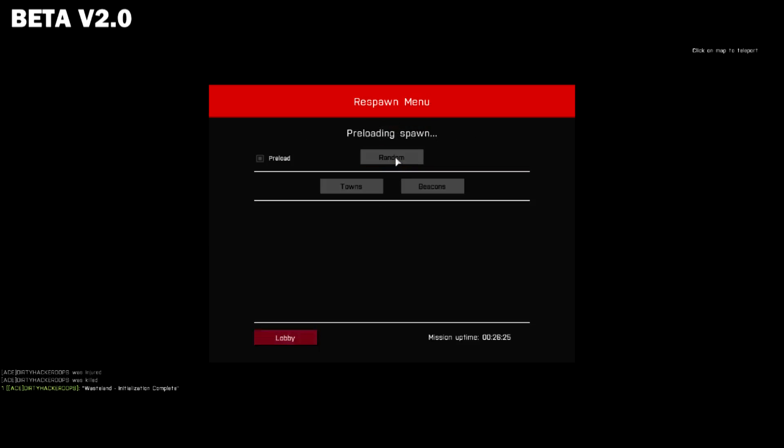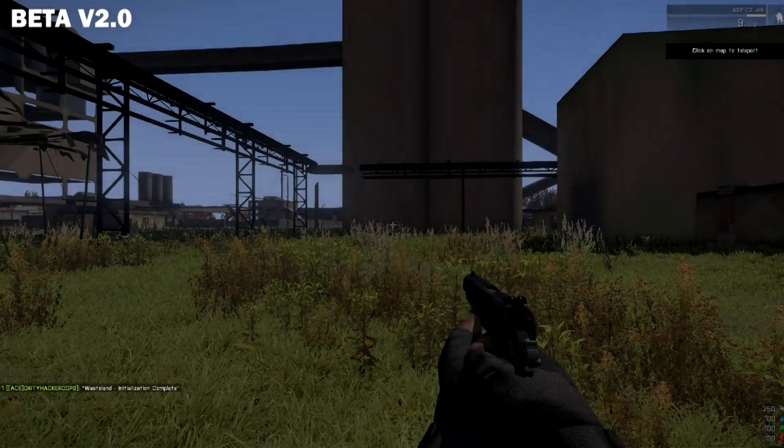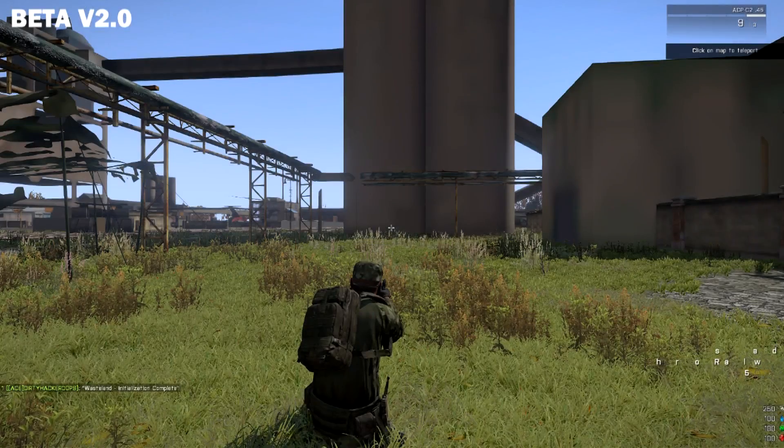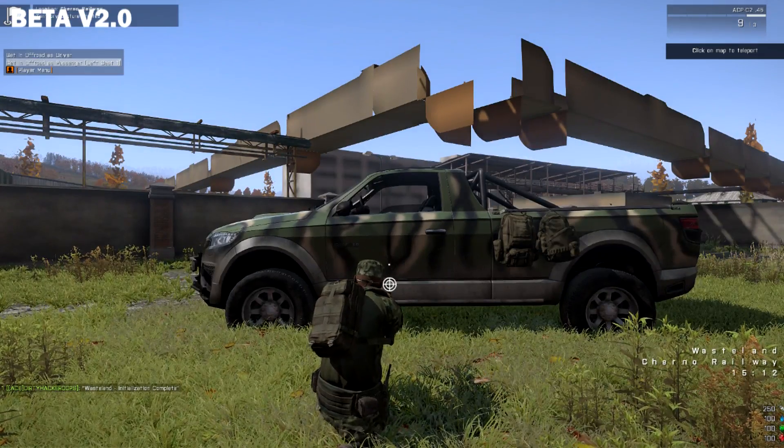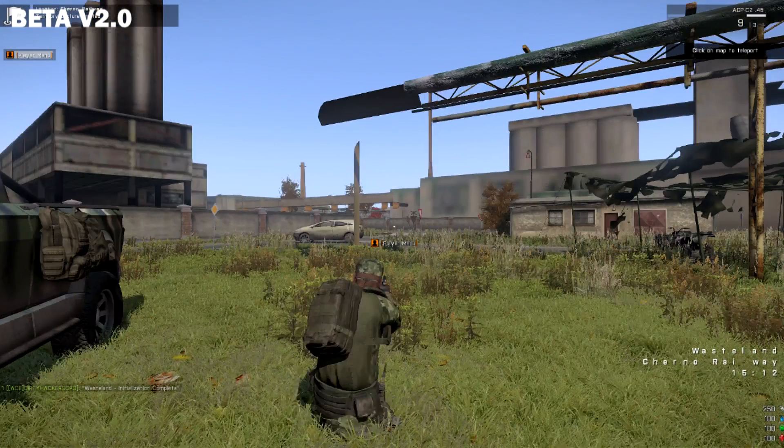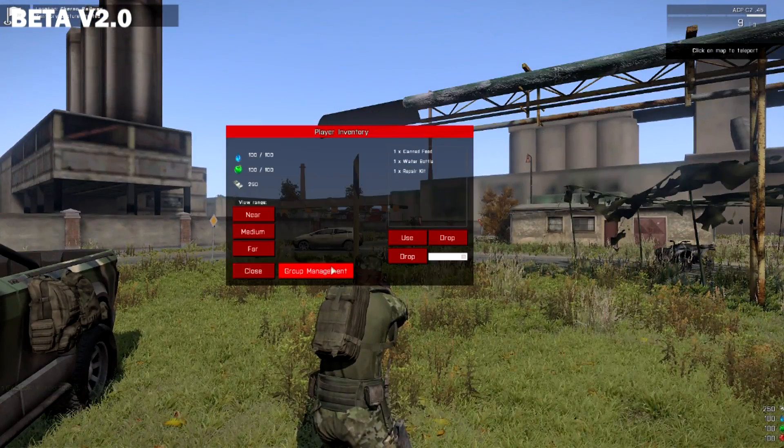I guess I'll show you the custom sound mod that we added. It's called Speed of Sound. Now you need Community Based Addons - CBA - for that. We've already installed it in the mod pack, so all you basically have to do is go to the tutorial on how to install it and everything.